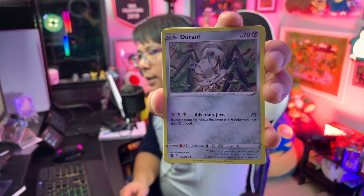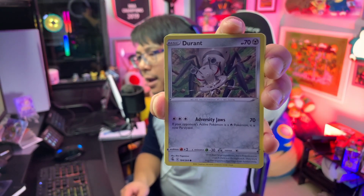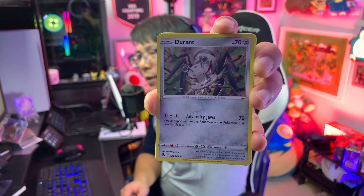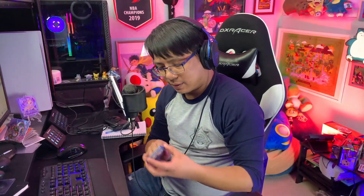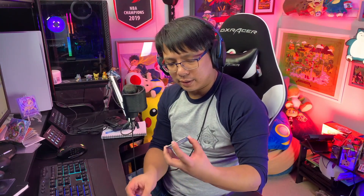We've got Durant in here: three energy for 70 damage, and if it's Fire it's now paralyzed. No one's going to use this one — the Durant that mills through your deck is a little more interesting. Definitely a cute card though.